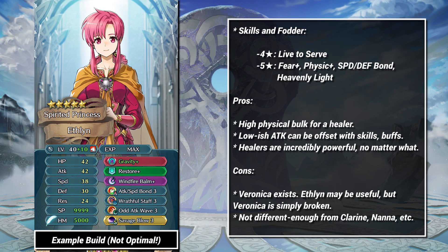Ethlyn has a lot of physical defense for a healer, but suffers from a critical flaw — she isn't Veronica. If you want a plus 10 Cavalry healer for cheap, I'd recommend Clarine, Priscilla, and Nana. It's sad to say, but with how slow Grail acquisition appears to be, I just don't think Ethlyn is worth it.